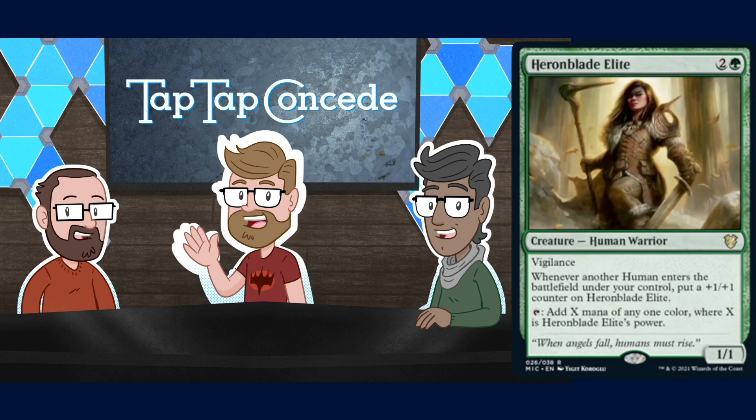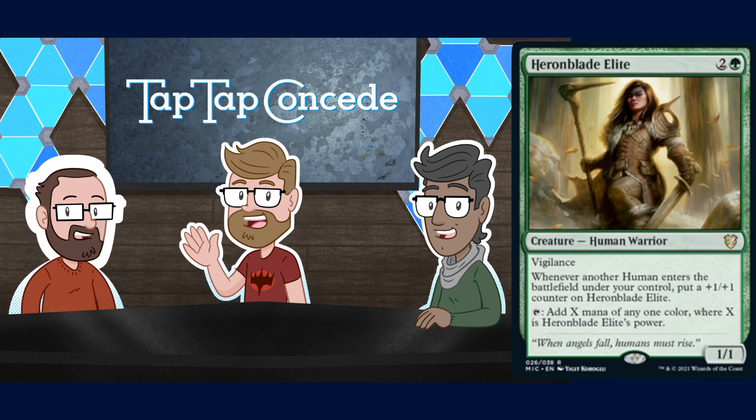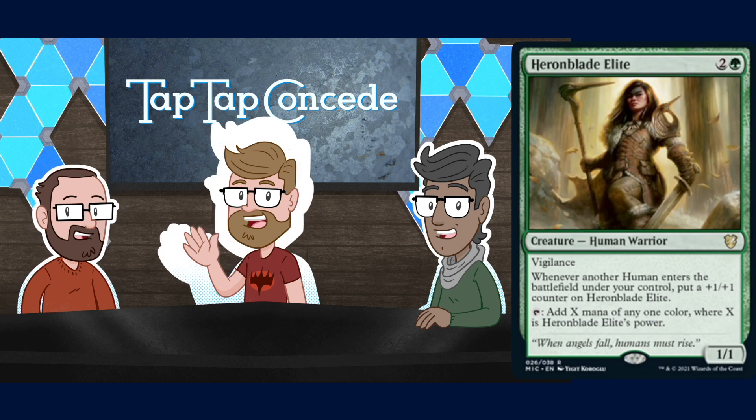Heron Blade Elite is two and a green for a 1/1 Human Warrior with vigilance. Whenever another Human enters the battlefield under your control, put a +1/+1 counter on Heron Blade Elite — so it's like more Champions of the Parish — and tap to add X mana of any one color where X is Heron Blade Elite's power. That seems sweet — a good card right here.